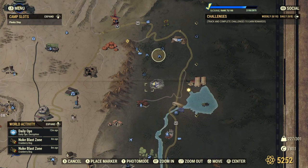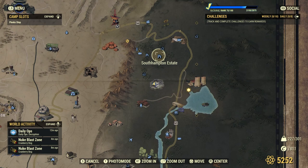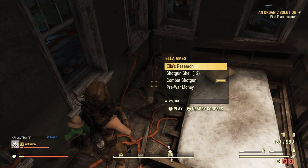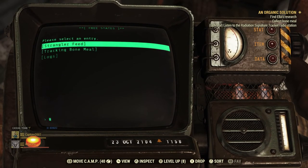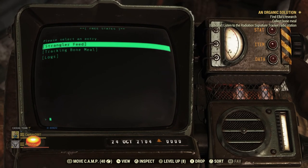Now that you have the quest, you're going to have to go and find Ella's research. Ella's body is on the second floor of the house, just north of the bunker. Go to her body, pick up the holotape and put it into your Pip-Boy. Once the holotape is in the Pip-Boy, you're going to be going to the Strangler Bloom, Brighton, and then the tracking right underneath it. Once you have that, you're now going to be able to move on to the next part of the quest.